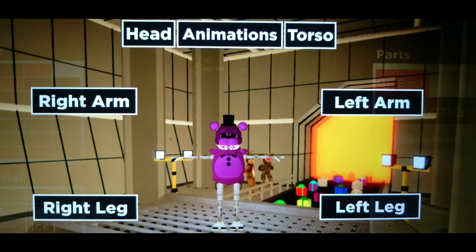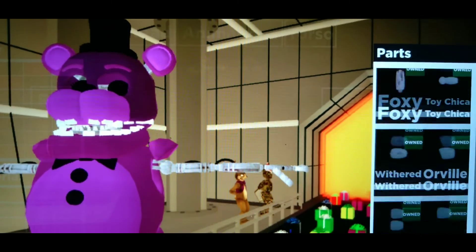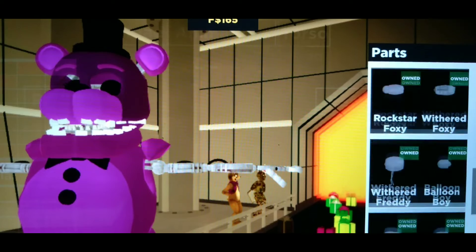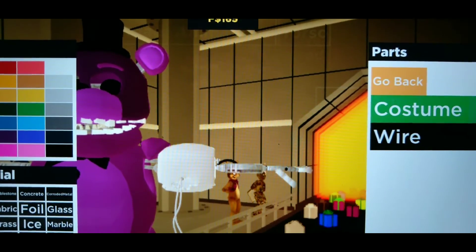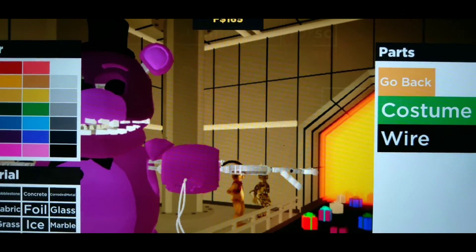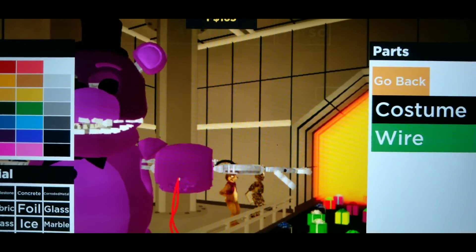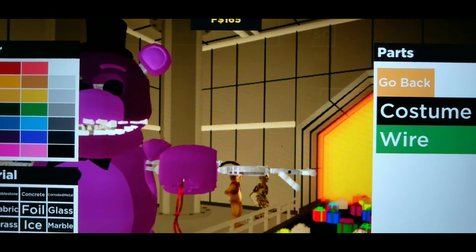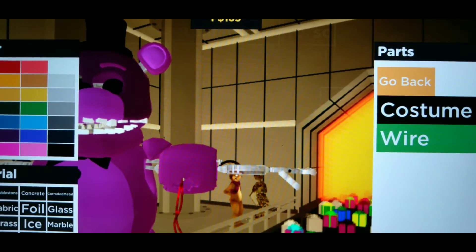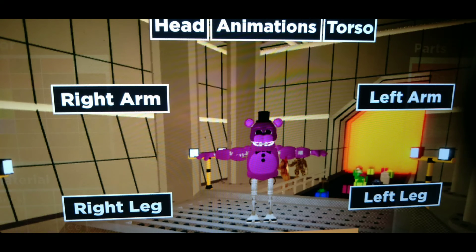For both the left and right arm, repeat the same process - find Withered Freddy and select it. The arm colors use the same purple and this part is set to red, but you're not done yet - you also need to hit granite for the texture so it looks right. Repeat this process for both arms and I'll be back when I finish.